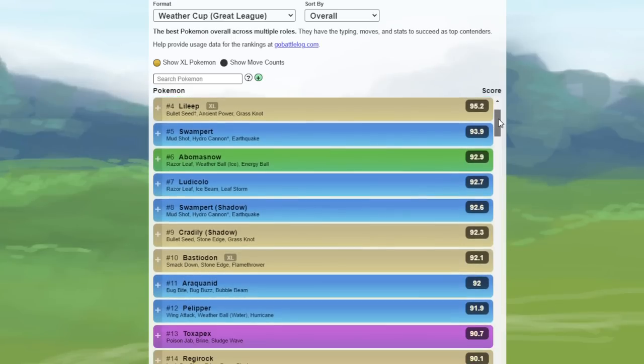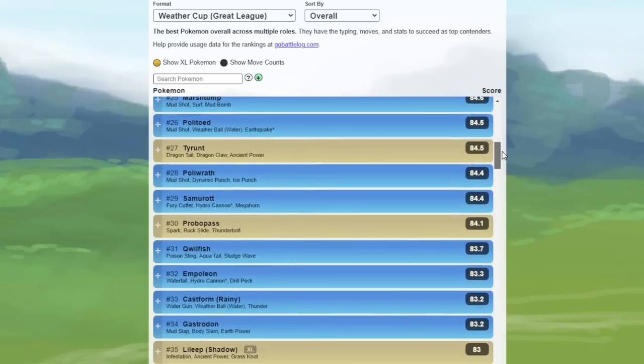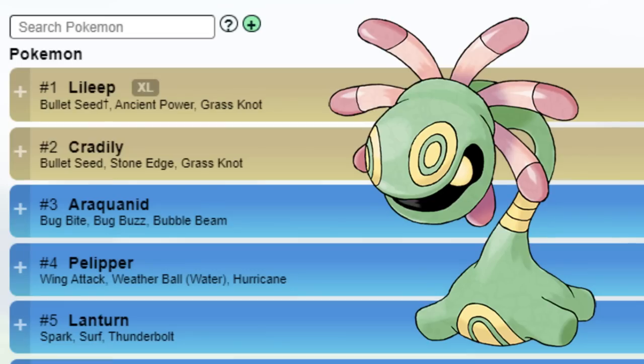There's going to be a lot of Water, Grass, and Rock-type Pokemon in this meta, and Fire-type Pokemon are going to have a very hard time. If we take a look at the top safe swaps, it comes in no surprise that Lilip and Cradilly are going to be number one and two. Lilip is probably not going to be available to most of us, but Cradilly is — with Bullet Seed, Stone Edge, and Grass Knot. That is a move set that covers this whole meta. You have Stone Edge for the Ice and Fire-type Pokemon, and Grass Knot for the Rock and Water-type Pokemon.